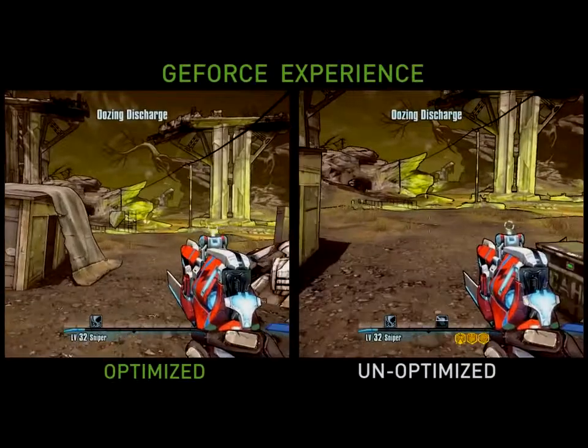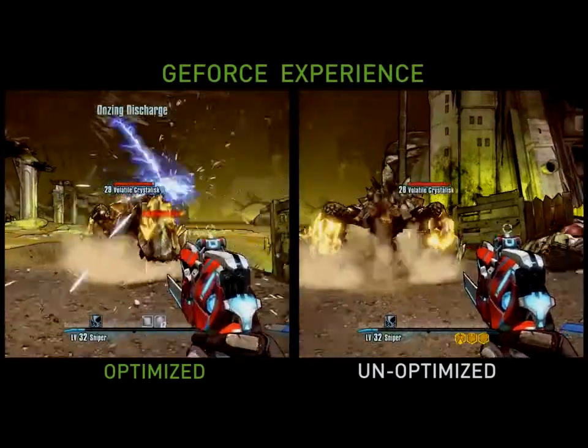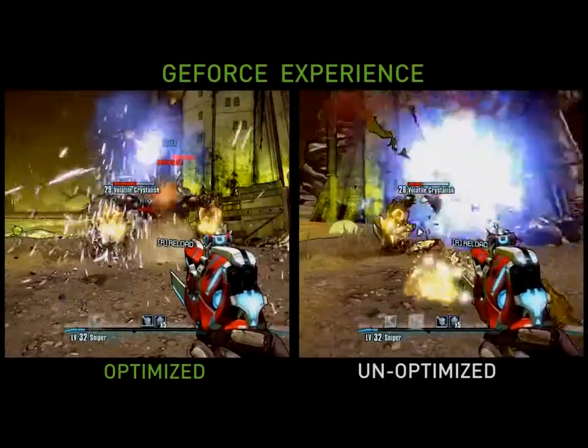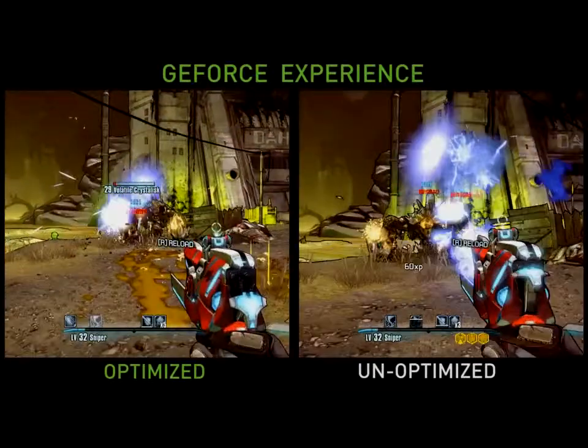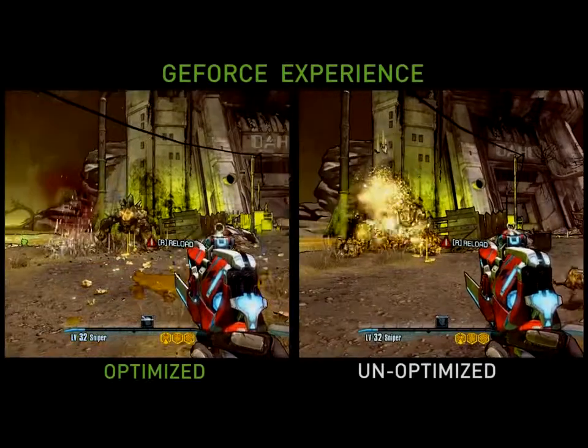Now when we get further into the game, you'll see us attacking this crystallic monster. So you'll see realistic sparks, there's some fog, there's some smoke, and now there's this really cool fluid effect that comes out with this yellow blood as you blow up the monster. Finally, when the monster dies, persistent particles — that makes the experience totally more immersive and much better for the gamer.